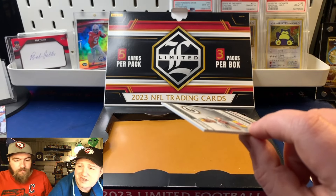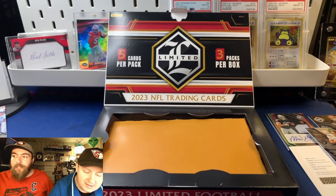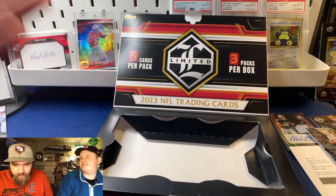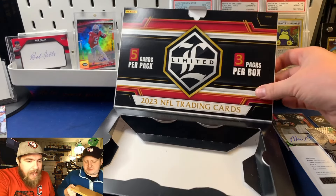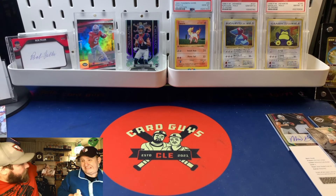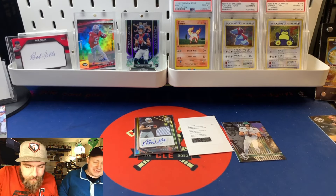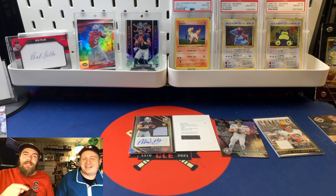Two numbered cards of an H-O-F QB, and I am so excited for that booklet. Let's make sure there's not anything under this. Michael Mayer rookie on the back - yeah, can't all be winners, in theory only one of them can. But as deep as a Tyreek Hill go-route - wow, that's deep! We'll end it on that, catch you in the next video!